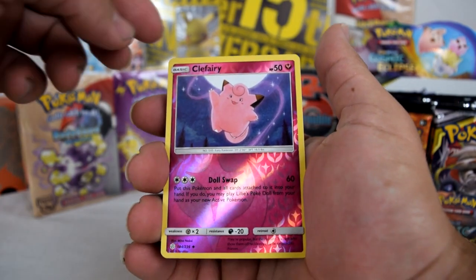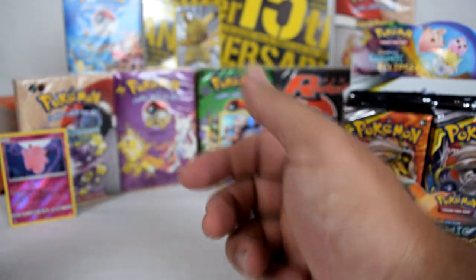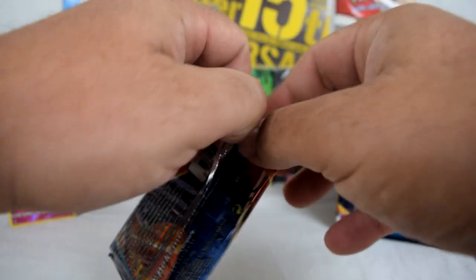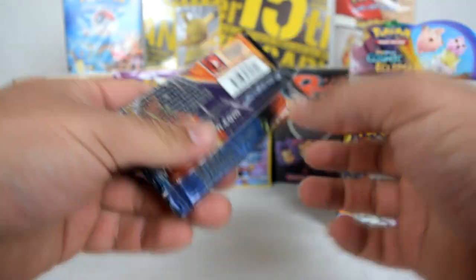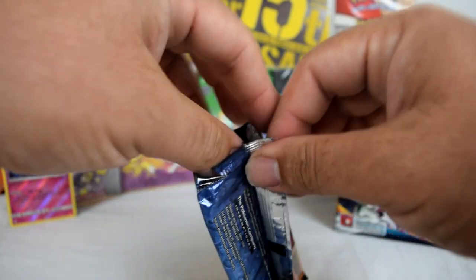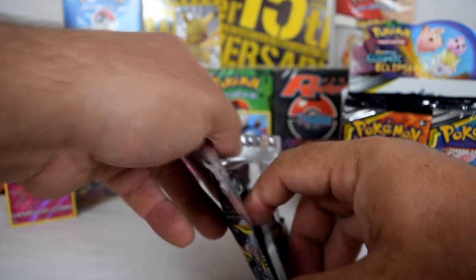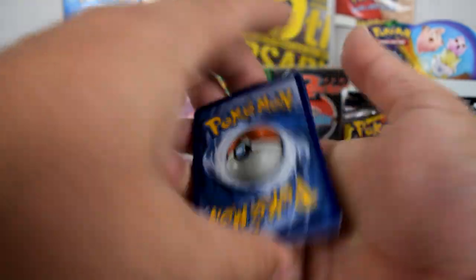A fairy — is the reverse holo? And an armadillo. Next pack. Has anyone out there pulled anything decent? Like a Rainbow Rare, or that Rainbow Rare Charizard? I did see a picture of someone pulling the Rainbow Rare Charizard and the normal one, so it's possible to pull them both.